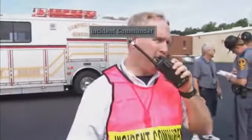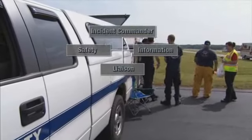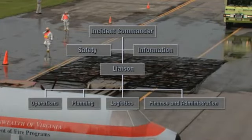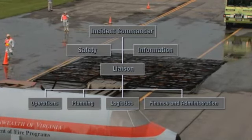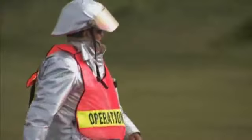The Incident Commander is its leader. The Command Staff includes information, liaison, and safety modules. The General Staff modules are Operations, Planning and Intelligence, Logistics, and Finance and Administration. Personnel in charge of each ICS module should wear a vest indicating area of responsibility.